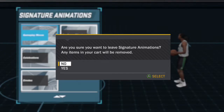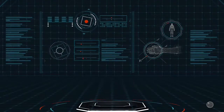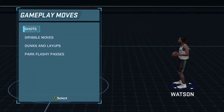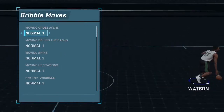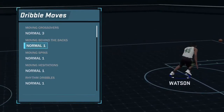After you purchase the animations, you have to equip them. You leave out of Signature Animations — it asks if you're sure you want to leave, click yes — then go down to Equip Animations. I already know I picked Gameplay Moves and Dribble Moves, so I go there and the Normal Three moving crossover I bought is right there.